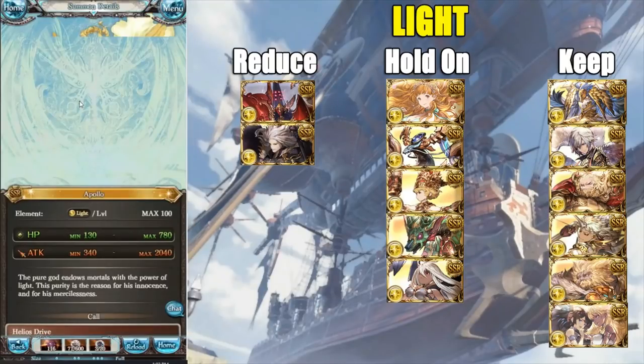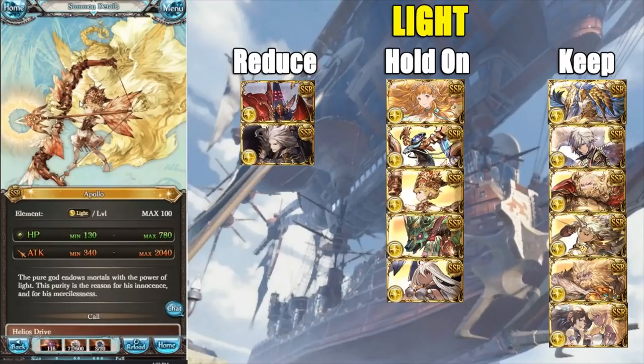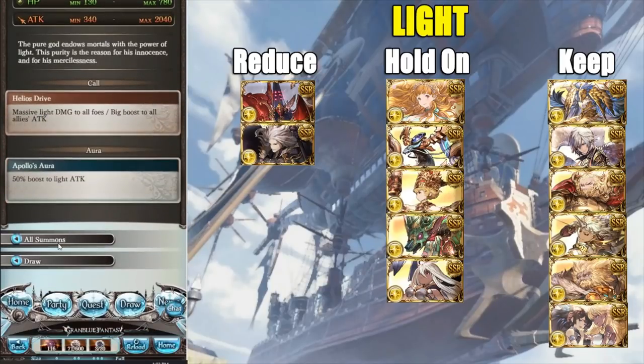Next we have Apollo — still the only refreshable veil on call (Frayer also applies veil at max limit break, but Apollo was the main source for the longest time). Veil has lost relevancy over time because bosses now frequently run into triggers, and a trigger can instantly remove your veil, making it wasted very quickly. Because the trigger mechanic is so common now, veil isn't nearly as good as it used to be. That said, Apollo always has the chance of becoming more relevant with future content, so it's not something I'd instantly reduce — I'd keep it around just in case.